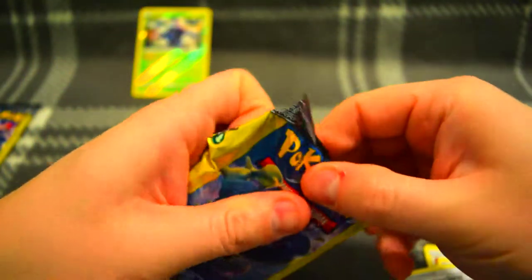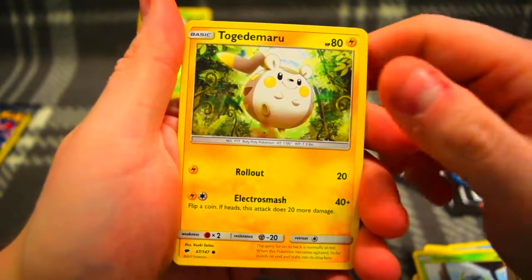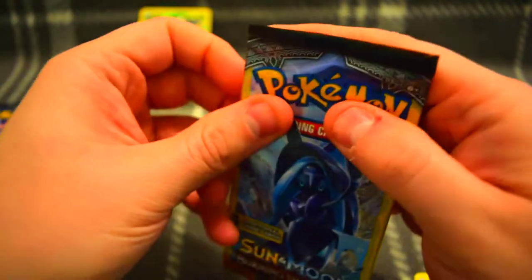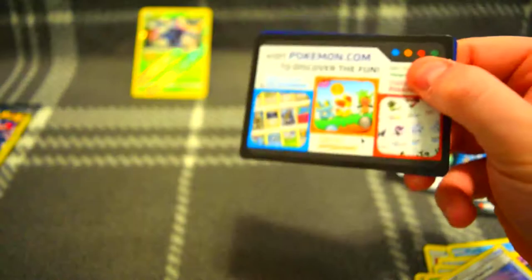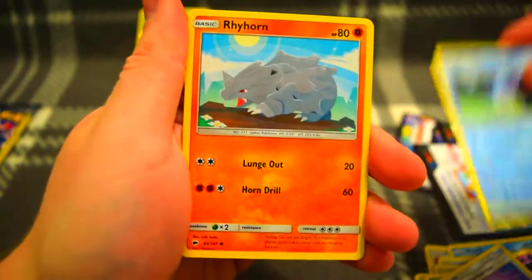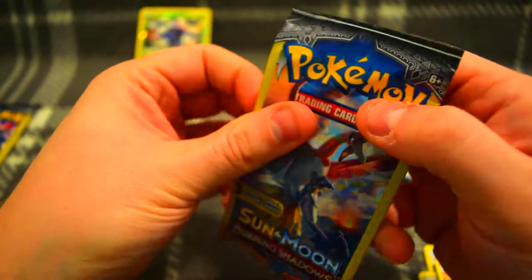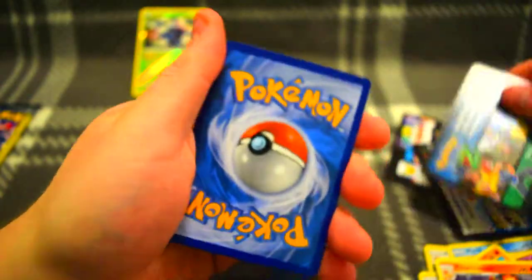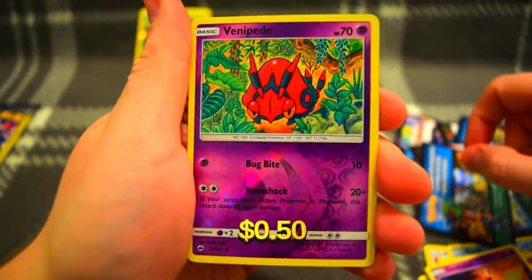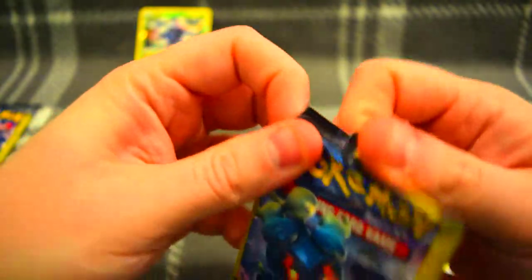Don't bend the cards. Got a Dospider, Tojamaru, and a Rotemdex. Come on, let's get something good here. Another Marmill, Rhyhorn, and a Charmeleon — not holo or anything, just Charmeleon. We got a reverse of Venipede — pretty cool art on that one — and a Rhydon.